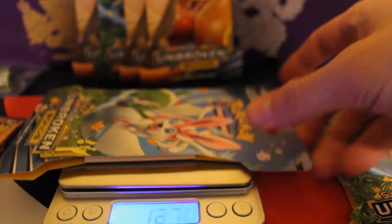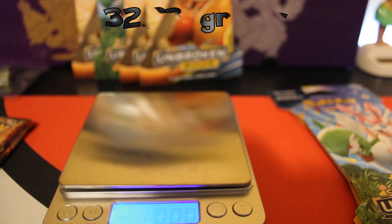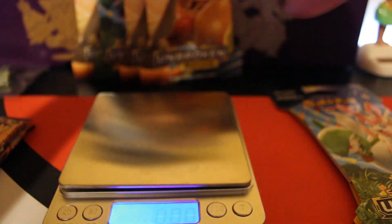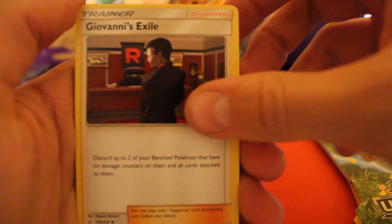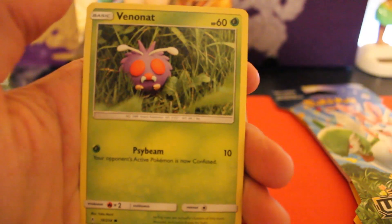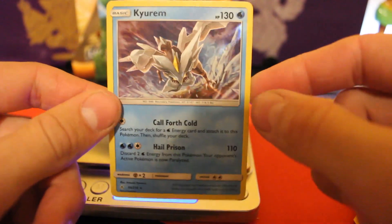No pulls yet. Next pack weighing in at 32.23. Here's the code card. We got: Leaf Energy, Pokegear 3.0, Malamar, Giovanni's Exile, Tangela, Oddish, Wooper, Cottonee, Venonat, reverse holo Ghastly, and the rare is a holo Kyrem. A holo counts as like a half-pull type deal. Not too bad.